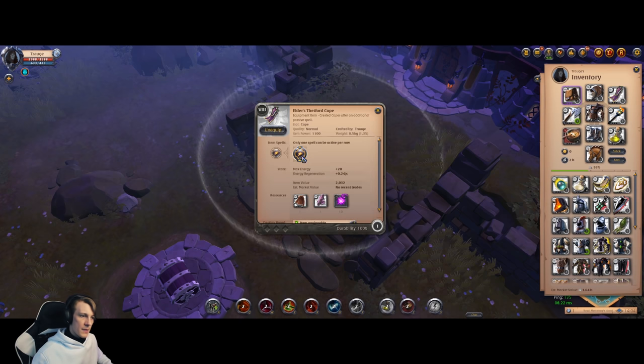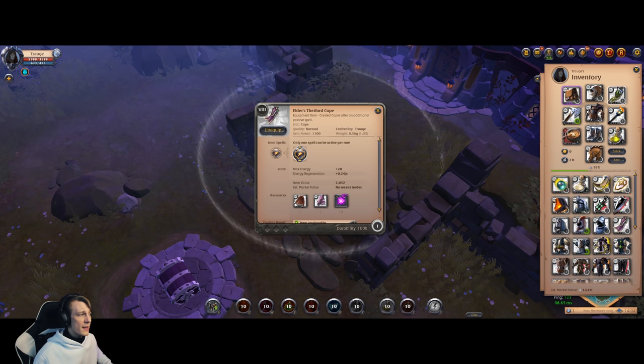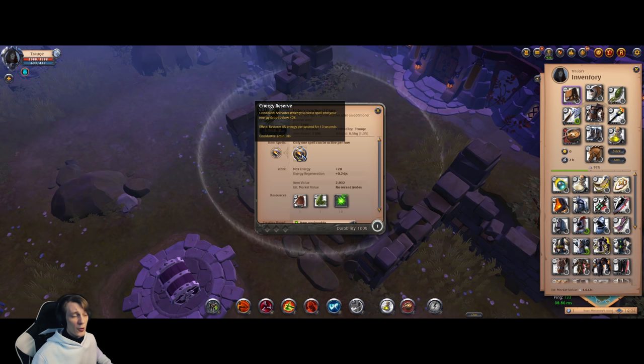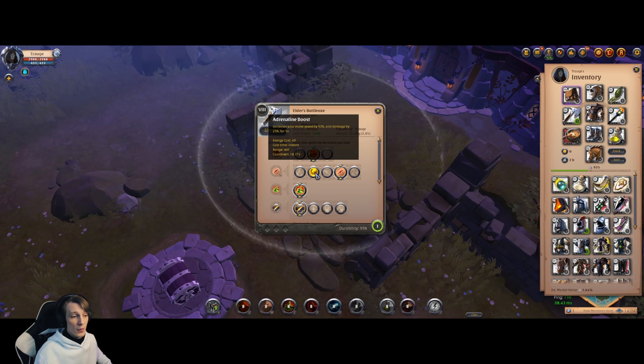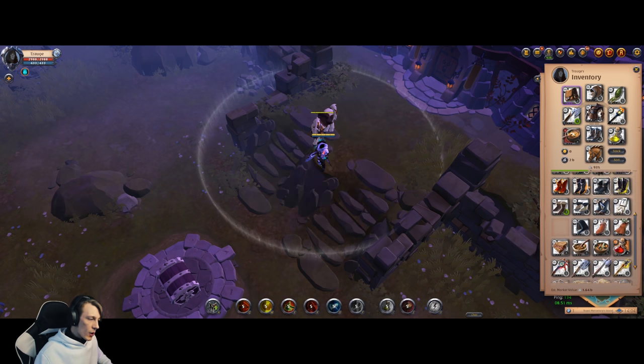For capes in Corrupted Dungeons: Thetford Cape increases your damage a bit. Limhurst Cape is also a good option, especially fighting kite builds — axes are energy-hungry weapons, and in long fights it's very helpful. There's also Bridgewatch Cape as a third option, but I don't recommend it for new players since you need to get used to its mechanic. Keep in mind only Thetford Cape and Limhurst Cape.